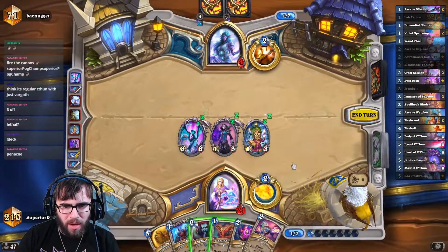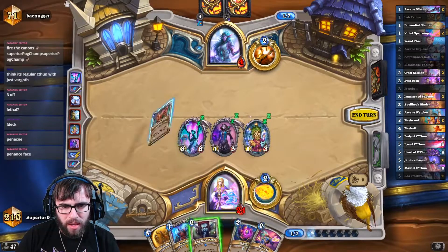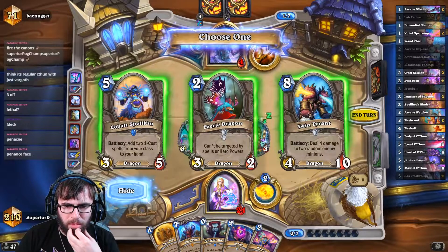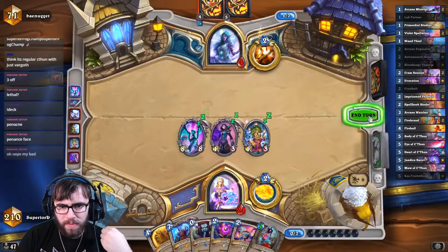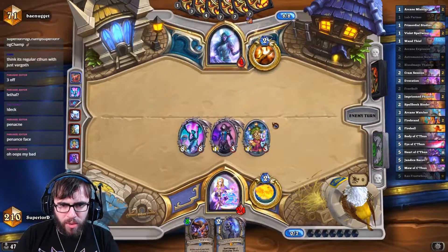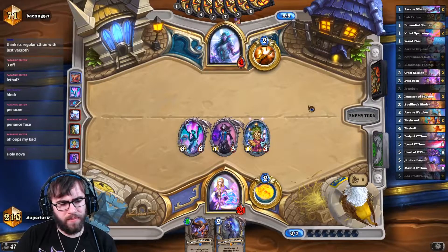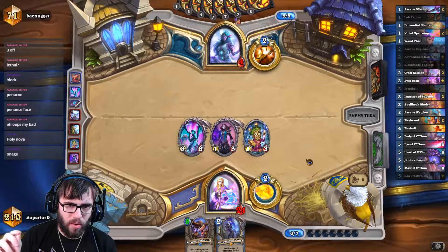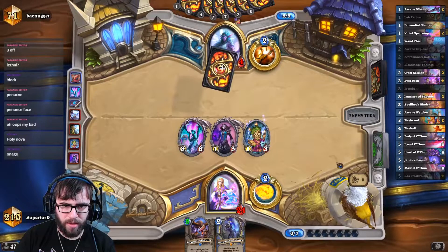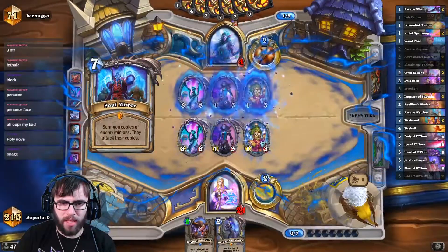Penance doesn't work — I can't Penance his face. I'm going to give him Bad Dragon. These are all really good dragons, but Fairy Dragon would probably be the worst. Now we force him to Solmir here. Had I played Holy Nova or Penance, he would just play Malygos on and get the value from Holy Nova. This way, at least he can't do that stuff this turn.